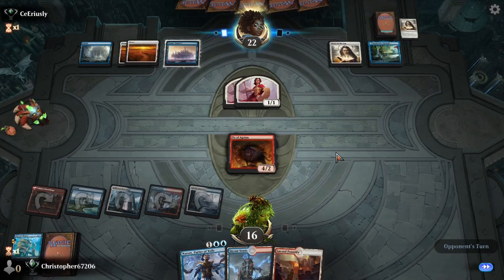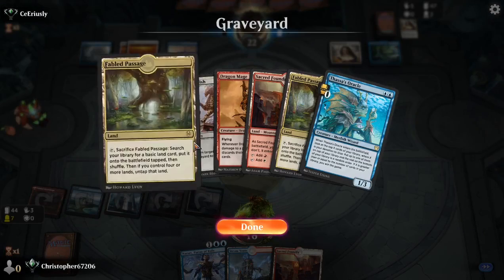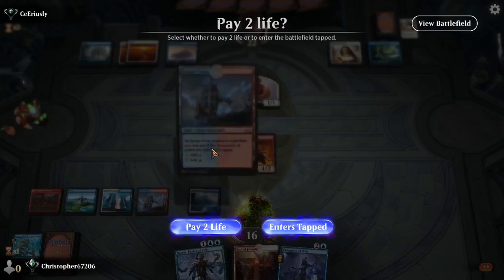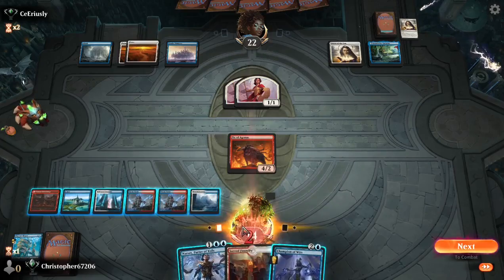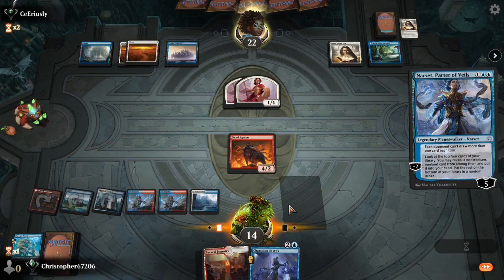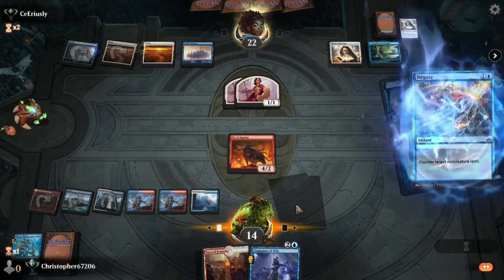Nissa might also help us get there if we can actually play it. They probably don't know what we're thinking. But we have six mana here, so we're going to Narset first and see if we get any value there. Unfortunately it hits in the gate.